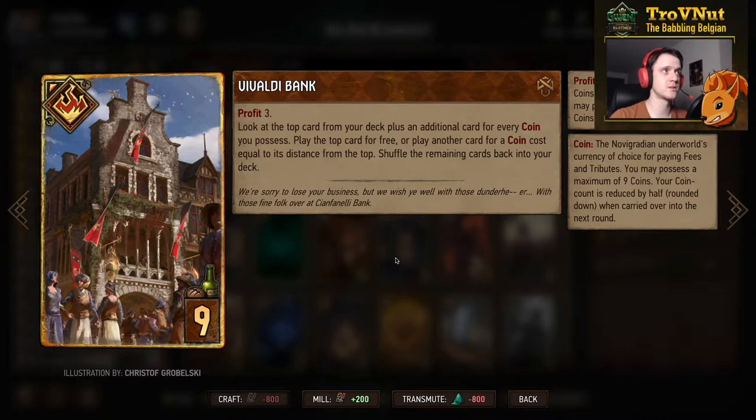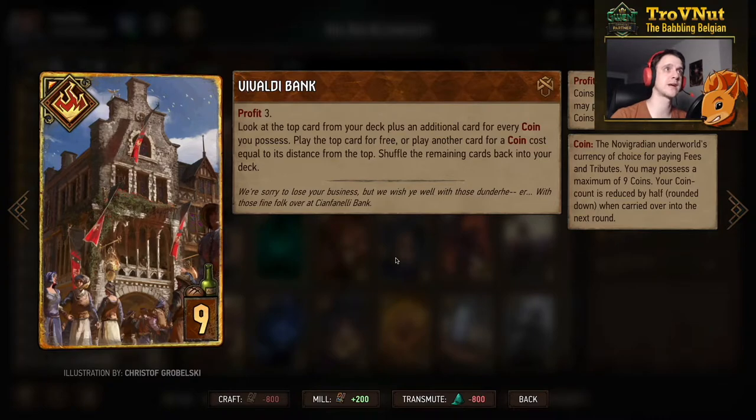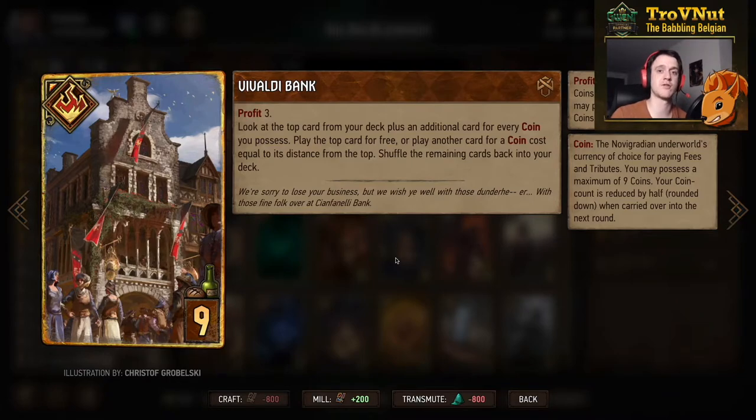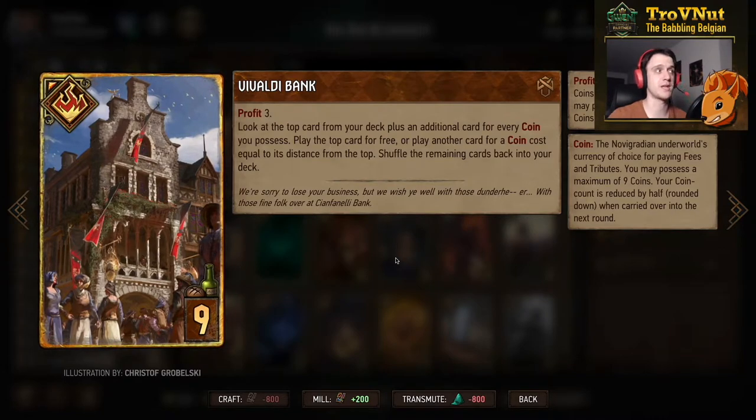We have one tutor in this deck: the Vivaldi Bank. Three coins, and after gaining those you look at the top card from your deck plus an additional card for every coin you possess — so if you have four coins after the profit, you see the top five cards. You can choose whichever one you want to play, but if it's not the first card, you spend coins equal to the distance from the first card. Especially useful at the end of a match.